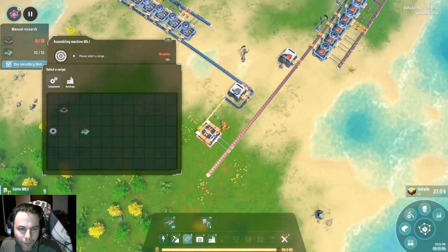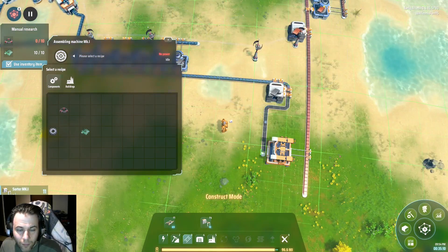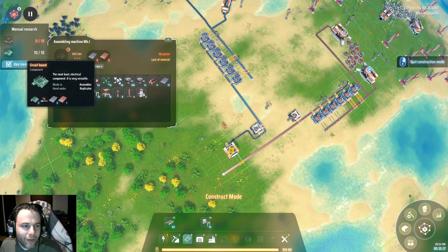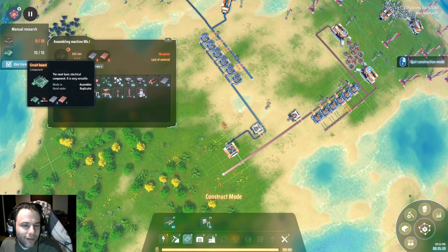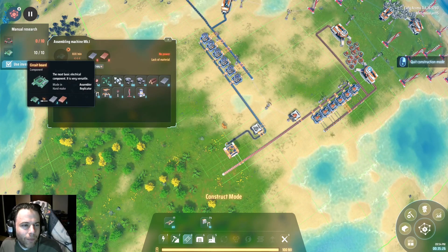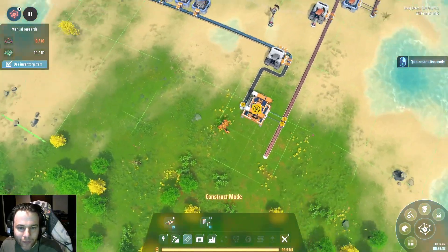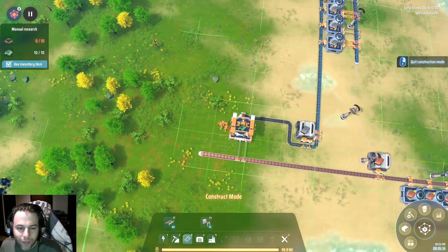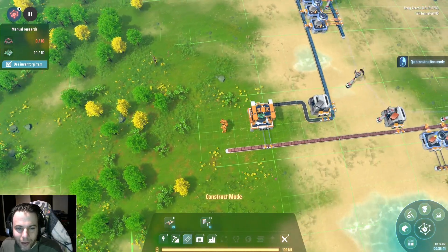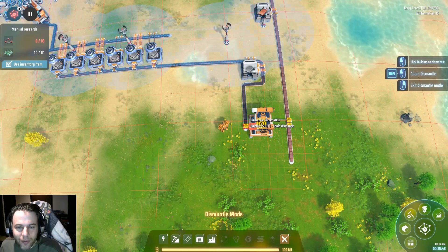Actually I'm going to go on the other side. There we go. Our recipe is going to be this thing — and what does it give me, two per second? It's pretty good. Actually we'll need two inserters just to empty the thing at two per second, because the fastest I can do at a nearby belt is 1.5 per second.